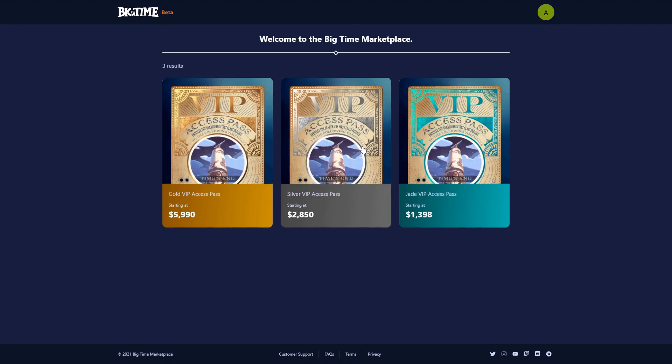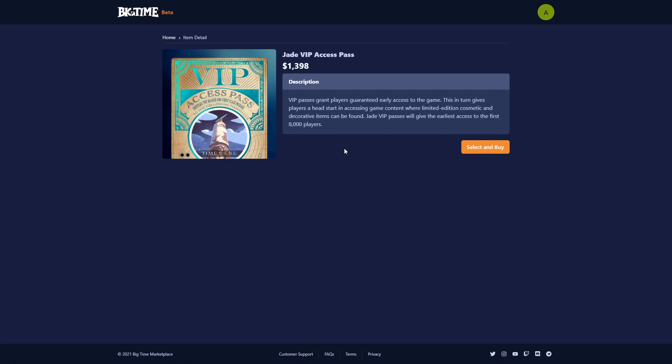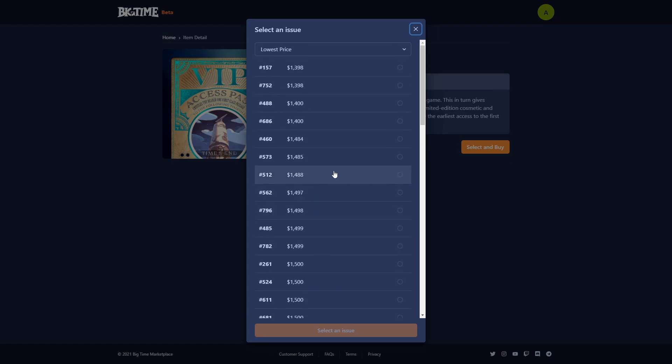Let's go back and look at how you would buy something. If you click on the Jade VIP access pass, it loads. Whenever a lot of people are on this site, it might not work quite how you would expect it to — it might take a little longer to load. So you click select and buy, and once you do that you have all of these token IDs that you can select from, all listed at different prices. On the last VIP sales, there was a lot of chaos and it didn't really reflect all of the tokens that were for sale at all times, because everyone was trying to get a gold pass. If you looked at the 100 gold passes for sale, you could click one, click buy now, and then it might say this item isn't available for sale. Then you would have to reload, go back, pick a different token and try again. Not the best process, but it's the way it's built. It works out pretty well for secondary sales though.